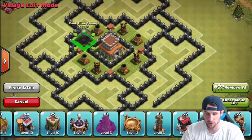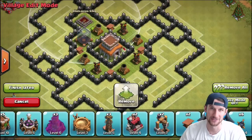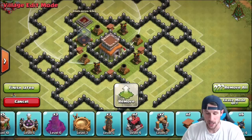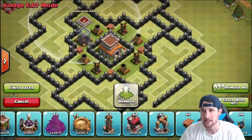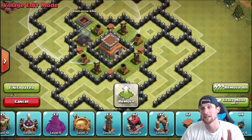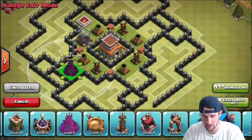Next we're bringing in our air defenses, because I'm actually getting attacked by an okay amount of air troops right now and it's affecting the defense of the base. I've got my dark elixir in the middle because I want to protect it. If you're in a clan that's super active, go ahead and throw your clan castle where your dark elixir is — I don't request troops that much, so mine is not in there.